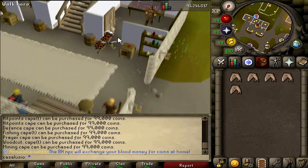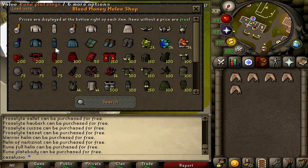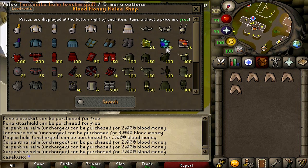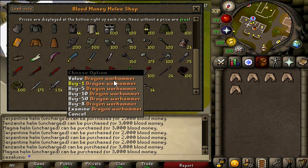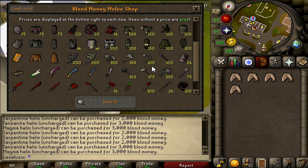Let's check the melee shop. You can see that some items are free — if there's no number on them, the item is free, like strap helm. It costs 2k blood money for Tanzanite helm, 3k for magma helm, 3k. You can also get a bludgeon, AGS, other godswords, and a dragon warhammer — some very cool items.